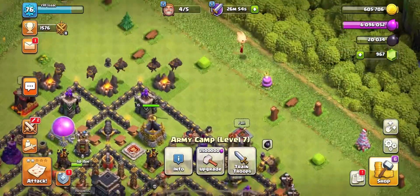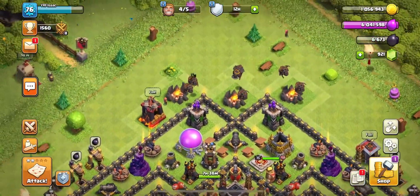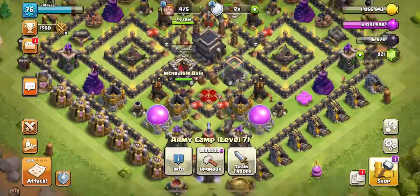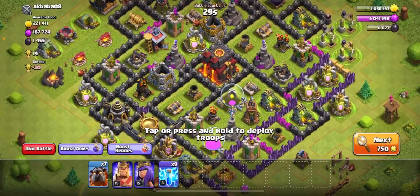I'm going to let my spells train up so I'll be right back once the spells are ready. Alright guys, we are back and we have the lava hounds trained up and ready to go. We also have nine lightning spells, I should say. So let's see what we can get into.